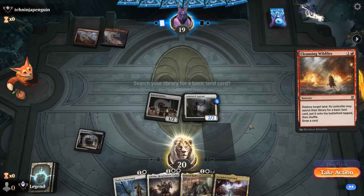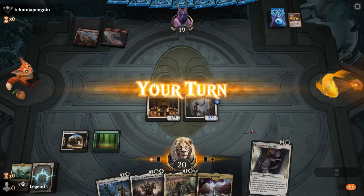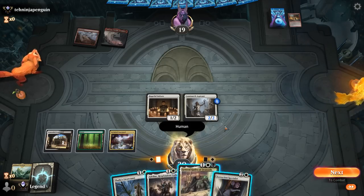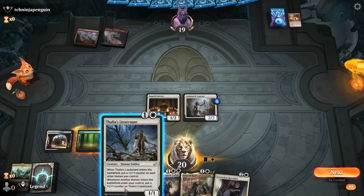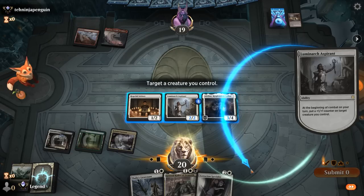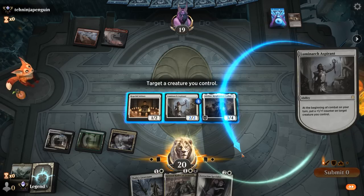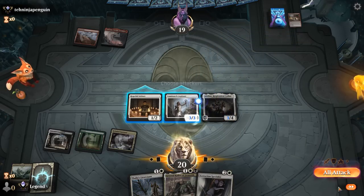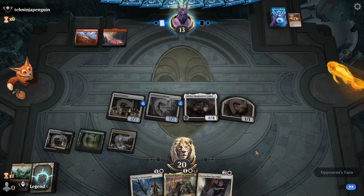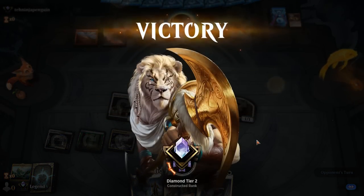The opponent plays Cleansing Wildfire — land destruction. We only have the one Forest, so hopefully they don't play another. We can get some damage in and have to decide between Adeline and Kudrow; probably go Adeline, then Lieutenant next turn. Aspirant can put a counter on Adeline to make it harder to kill, or we can train Initiate and make a token. Our opponent is already staring down lethal and packs it in — next turn either Lieutenant or Kudrow would have been more than enough.